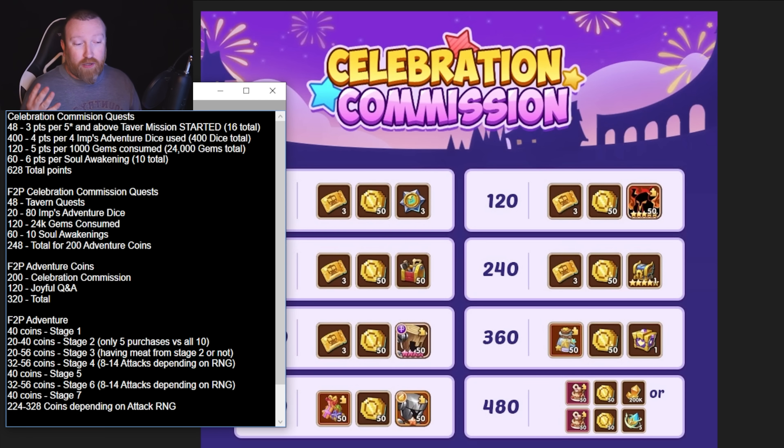The next quest is using 4 Ordinary Dice in Imp's Adventure, which nets you 4 points for a total of 400. So instead of a 1-to-1 ratio, it's 4 dice for 4 points. We'll break down what that means for free-to-play in a minute.